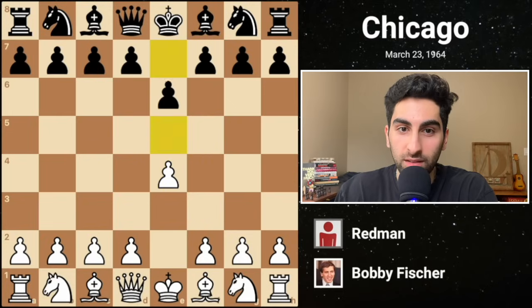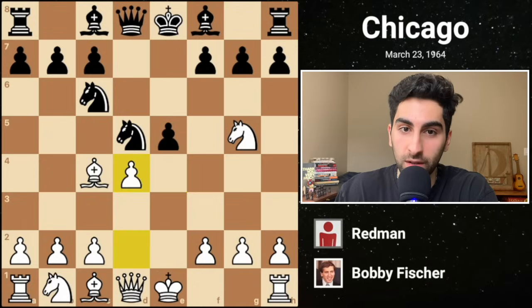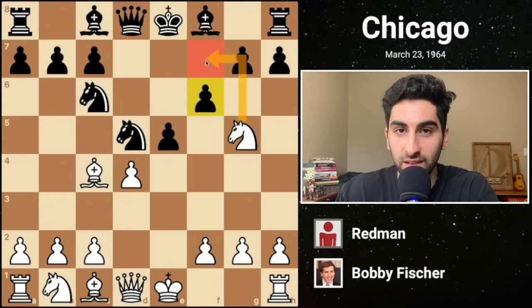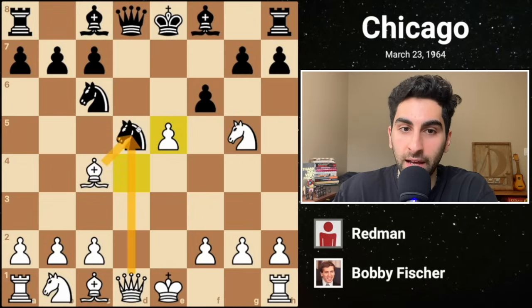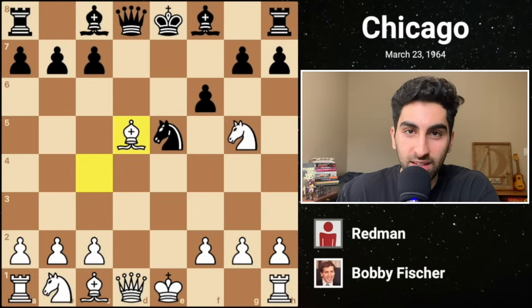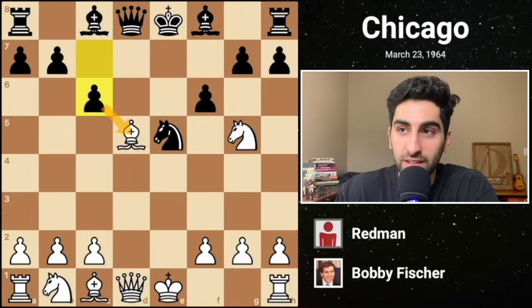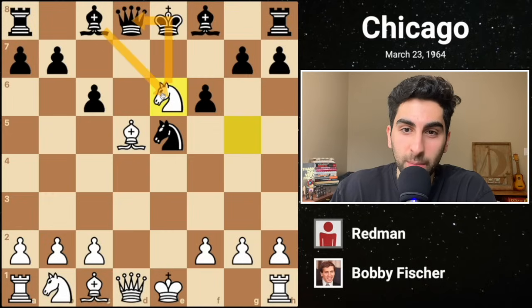This game is the shortest of the bunch, and features Fischer encountering a challenger by the name of Redman. In response to Fischer's Lolli attack, black plays f6 with the idea of preventing knight takes f7 altogether by simply moving the pawn. White captures on e5, opening up a second attack on black's knight. Black has the option to capture the knight on g5 but chooses to take the pawn on e5 first. Then Fischer captures black's piece, and once again black could take the knight but decides to play c6 attacking white's bishop.